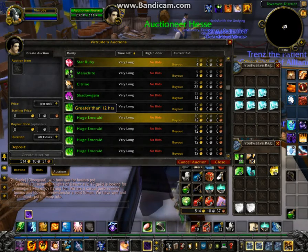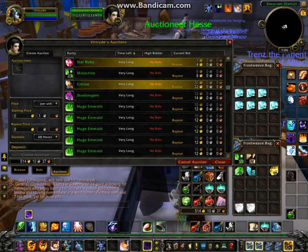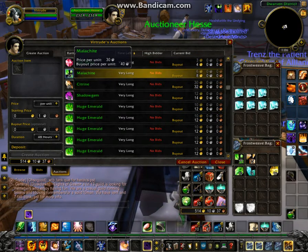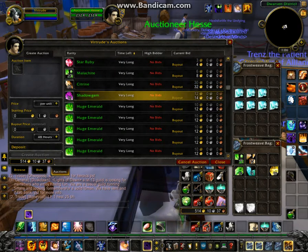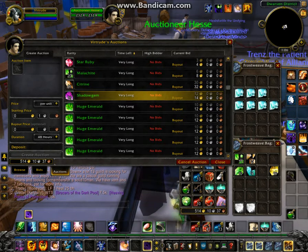What you're going to notice here is I've got some low-level gems up that I'm selling. The reason I chose these prices was because melconite — there wasn't a stack of 20 — citron was selling for like 130 gold a stack, and the shadow gems were selling for roughly 40 gold a stack, so I've redone these prices accordingly.